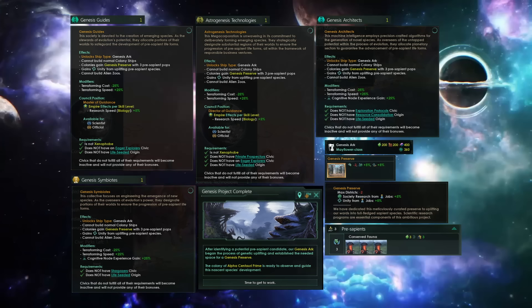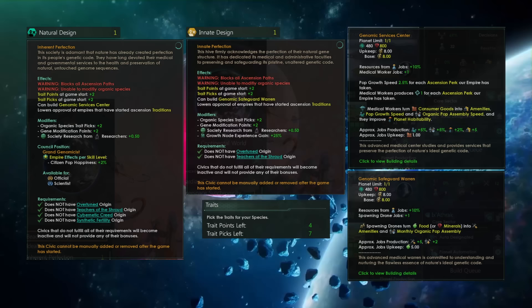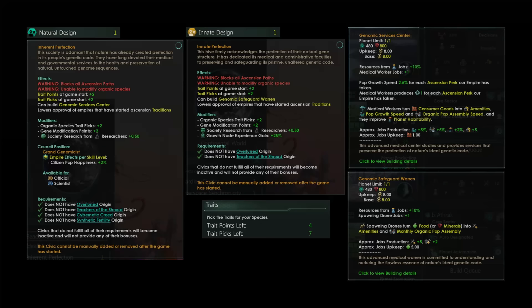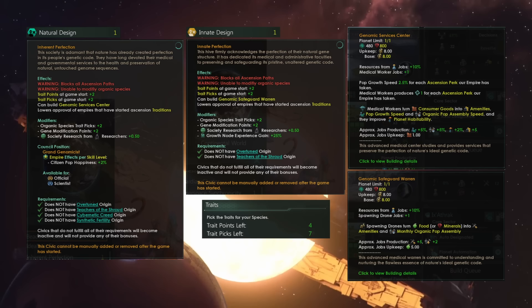Important to note that hostile civics like Devouring Swarm, and origins like Necrophage, are entirely excluded from taking this civic, which makes a lot of sense. Any good citizen of super-earth will understand the natural design civic intimately. While other empires seek to improve themselves through genetic modification or through ascension, others are quite certain that they are already at the apex of evolution. This civic seems to be available to regular biological empires and hive-minded empires, but not machine empires as far as I can tell.